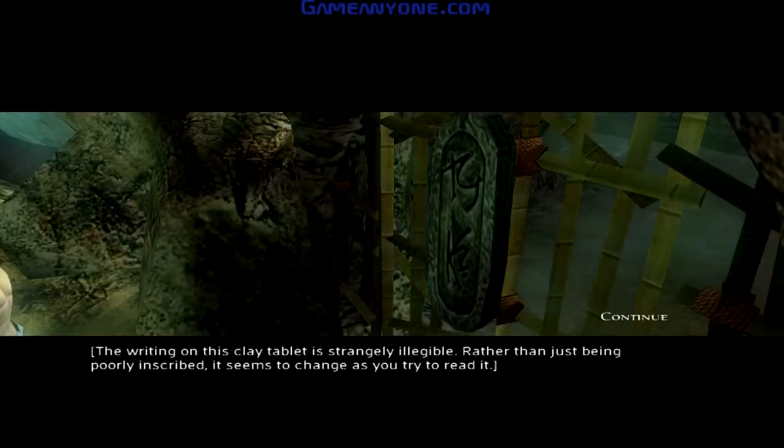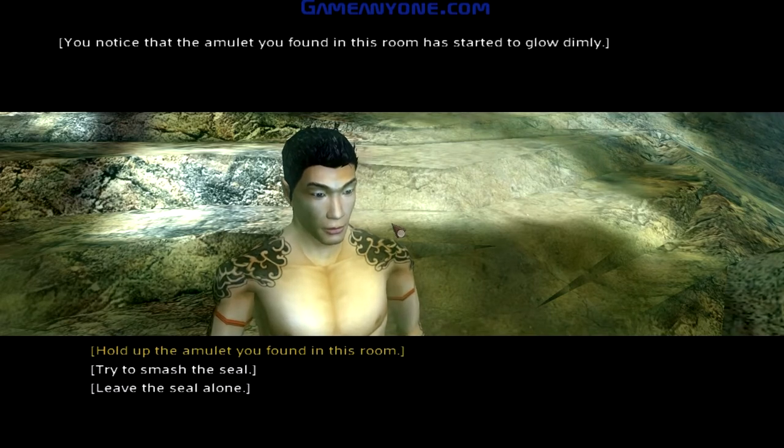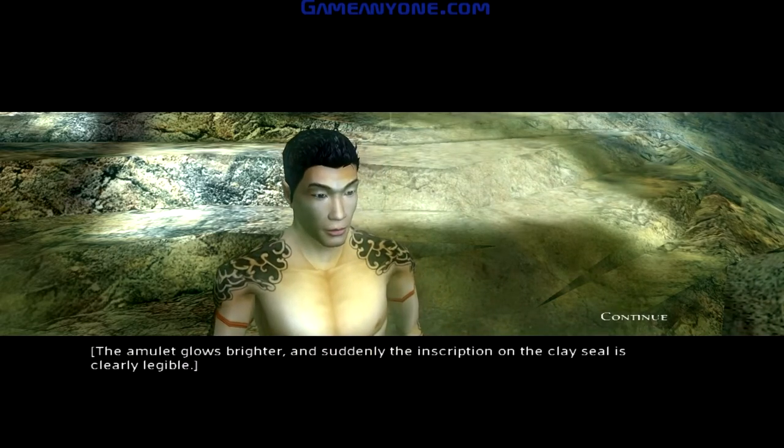The writing on this clay tablet is strangely illegible. Rather than just being poorly inscribed, it seems to change as you read it. You notice that the amulet you found in this room has started to glow dimly. Hold up the amulet you found in this room. The amulet glows brighter and suddenly an inscription on the clay seal is clearly legible.